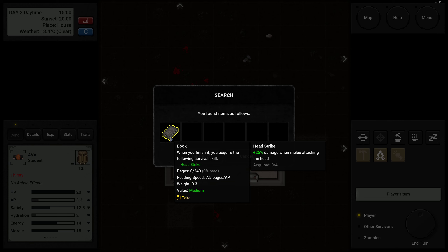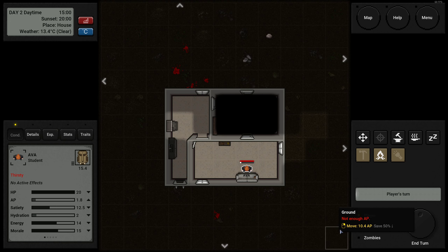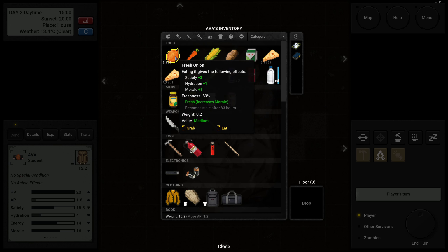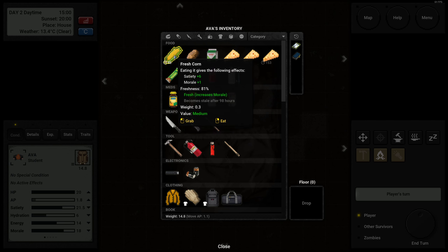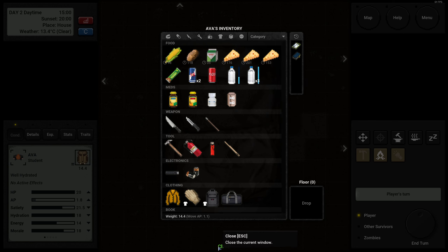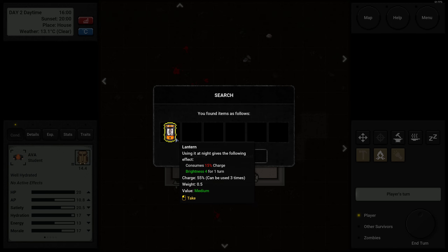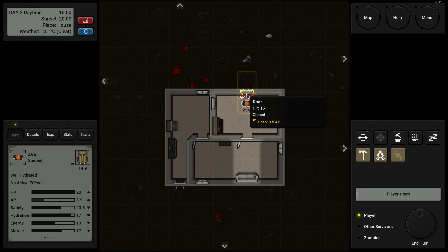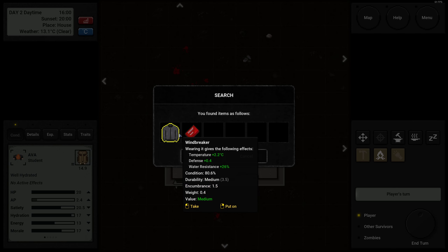Found a head strike book — plus 25% damage when melee attacking the head. That is a good book to read. A little thirsty, so I'm going to eat some food that also provides hydration, like an onion. Whereas when I get a little thirsty, I eat a whole onion — that's just how I roll. Found a flashlight providing us some light in the darkness, and killers and a windbreaker.